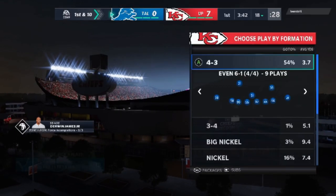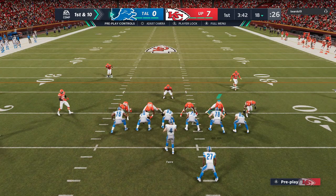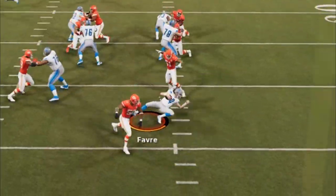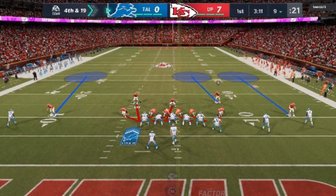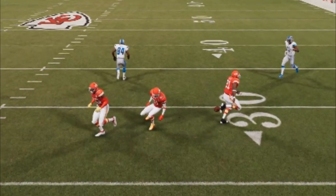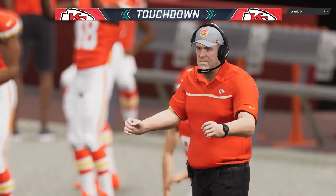On the defensive side, I'm using a blitz I put out recently out of my 4-3 even 6-1, from the Kansas City Chiefs defensive ebook — a blitz out of the cover four quarters. I'll put a link in the description if you missed that video. We're just getting instant sacks; that's basically the point. On 4th and 19, my opponent goes for it — I only have three zone coverages on the field, but once I knock the ball down, all three guys are around it. That's the whole point of having mid-zone KO on your defensive backs. On the next offensive series, he's running cover three, so we just run the wheel route to the running back — like butter, baby — and we're up 14-0 in what feels like seconds.